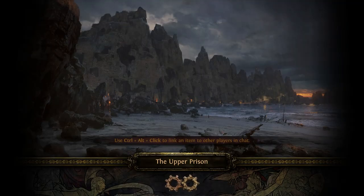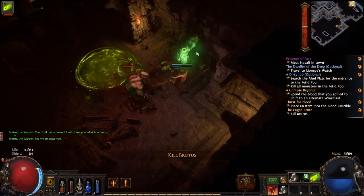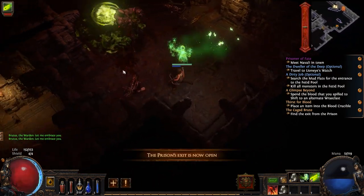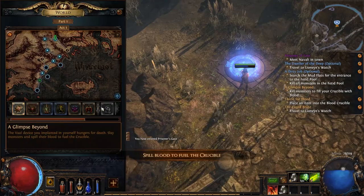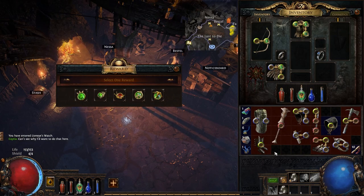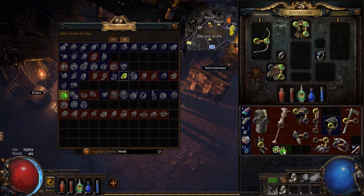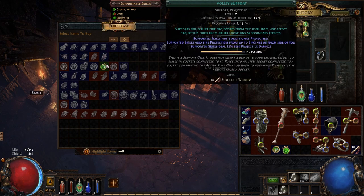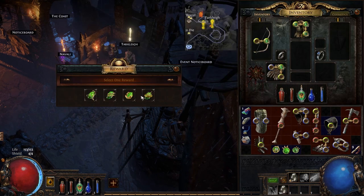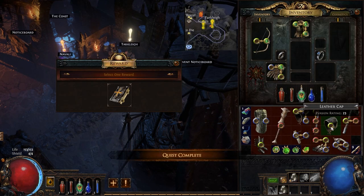Enter the upper prison and kill Brutus, but be careful — he does a ton of damage. Once he's dead, waypoint back to town. Pick up Void Manipulation Support and also purchase Lesser Multiple Projectiles and Volley. Talk to Tarclay and get a Smoke Mine — it is by far more efficient than Dash, but if you prefer Dash, then you do you.